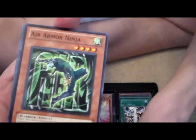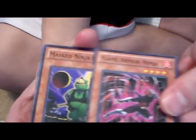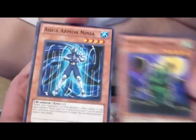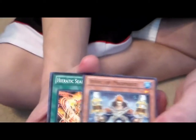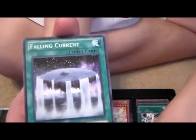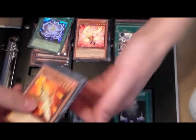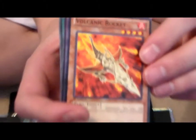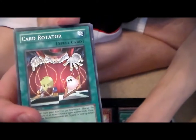Garbage Lord — zero attack for a five star, not bad. Dark Infinity — there's a lot of darks already. I like ninjas — oh, Flame Armor Ninja, not bad! Mass Ninja — let's go for one more ninja. Oh nice. Now back to the darks — oh, Stoic of Prophecy, I was close. Heretic Seal of Supremacy. This one I think is a good card but I'm not sure — it's good for XYZ or Synchros. Volcanic Rocket. It's an old card. Card Rotator.